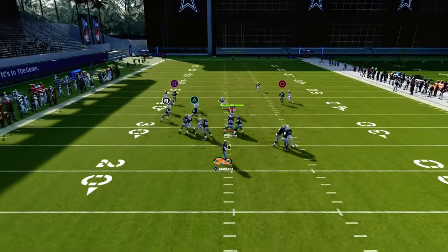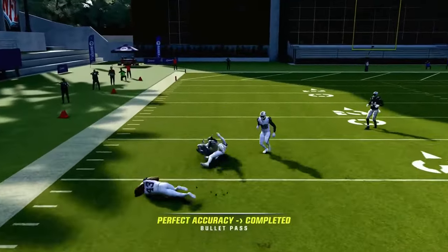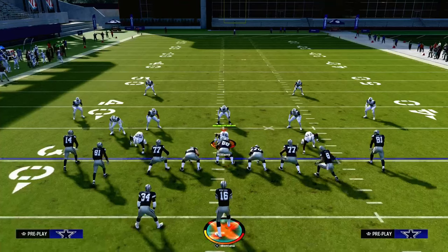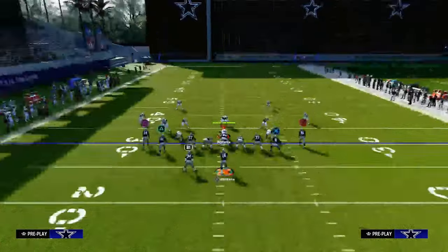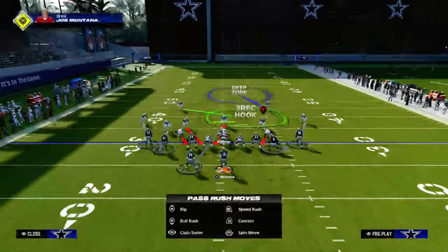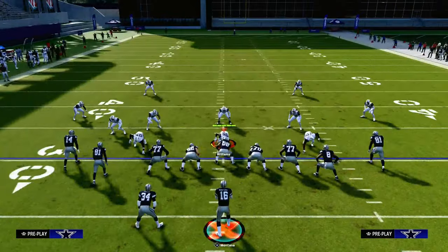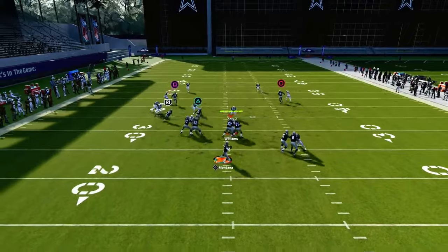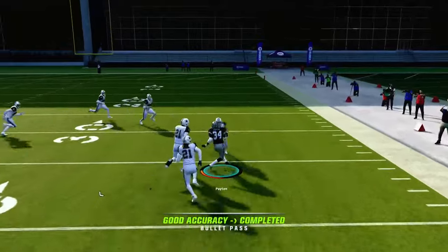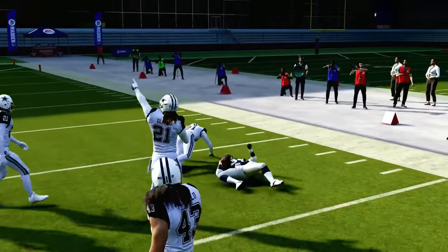The next read on this is going to be the Texas pattern or this post route. If I just run the stock post route, it's going to be able to beat man coverage consistently. They're going to have to user that post route, and what that's going to do is it's going to open up your running back on his Texas pattern, because they're oftentimes not going to be able to have any underneath zones — they'll be putting all their resources to trying to stop the post route.